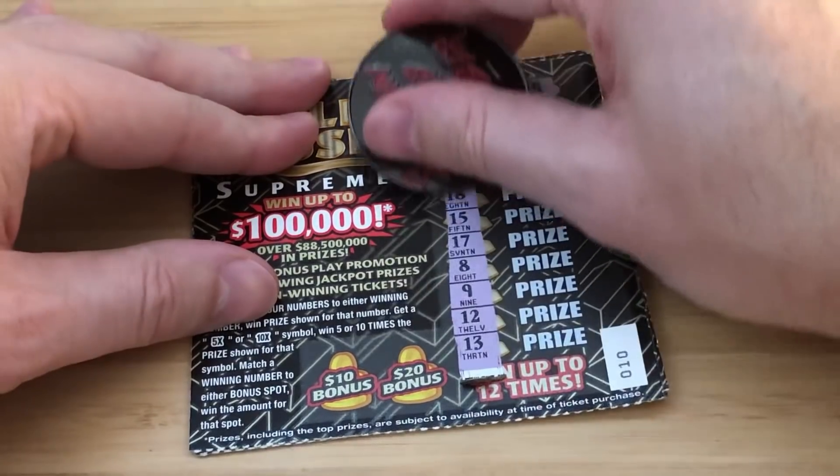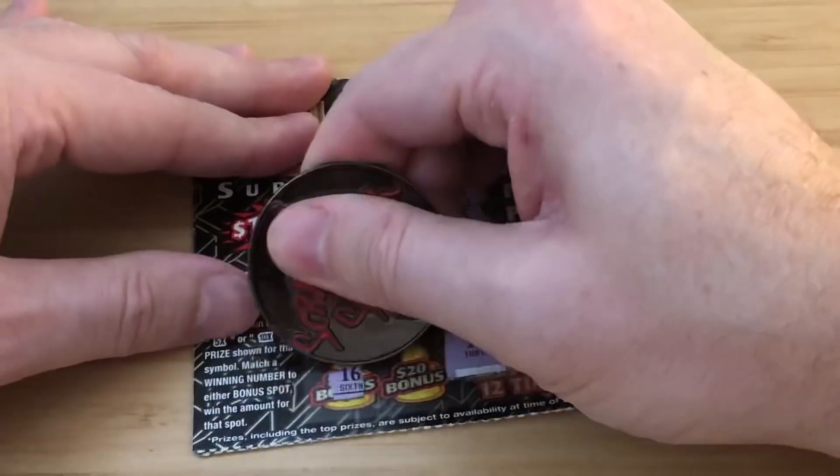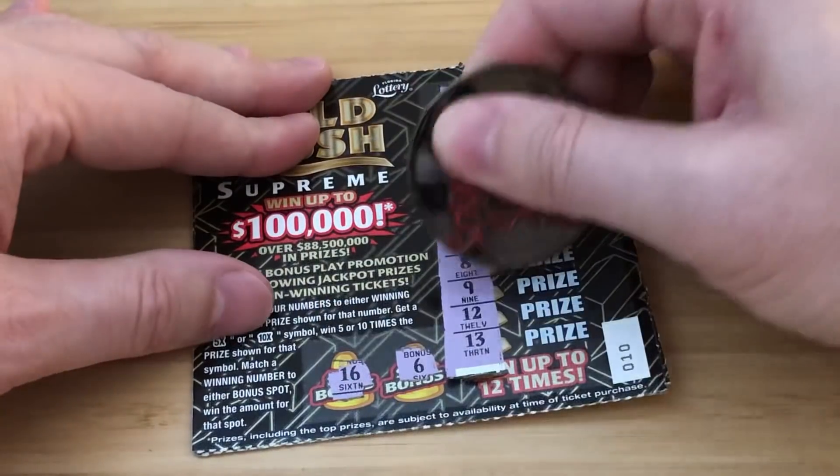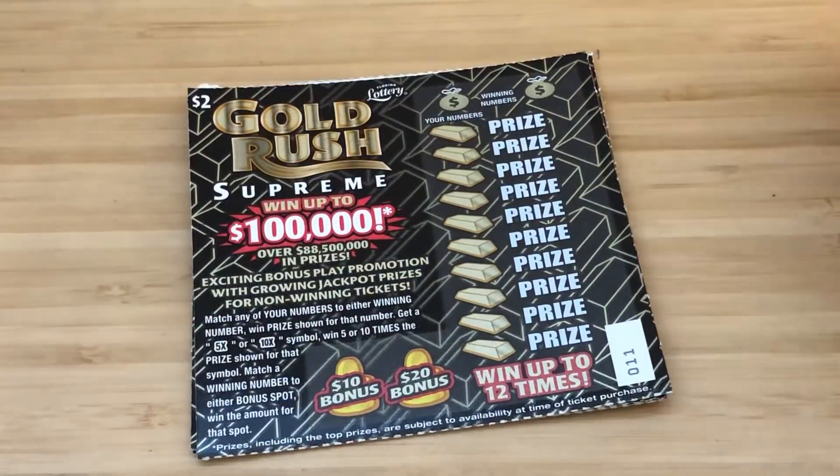We got a 9! Just a 9 though — for 2 bucks. Ticket 11 — a 10, let's symbol hunt. We're looking for the multipliers.